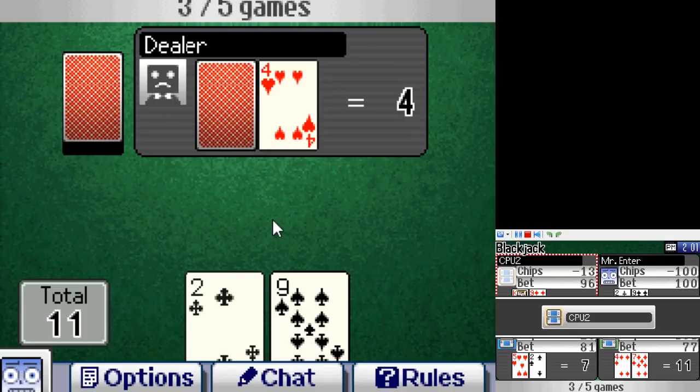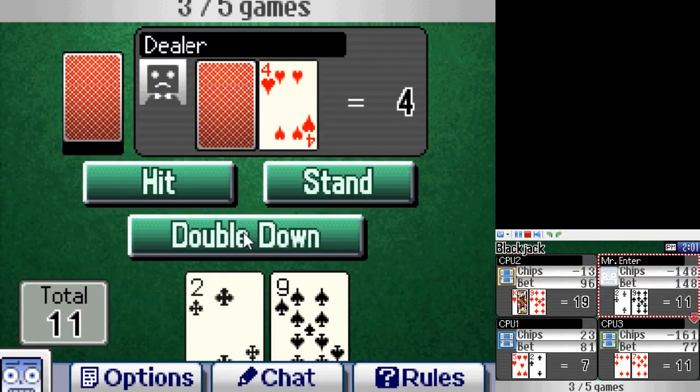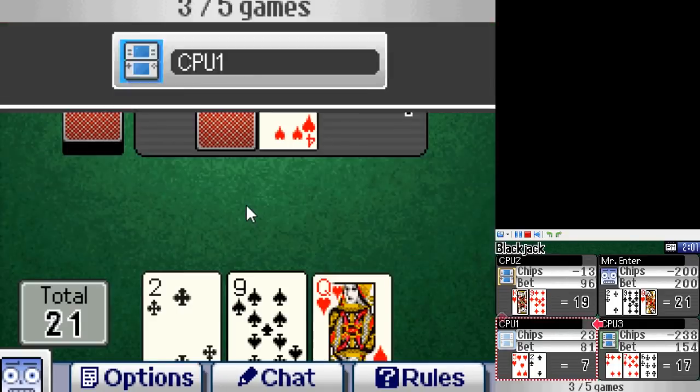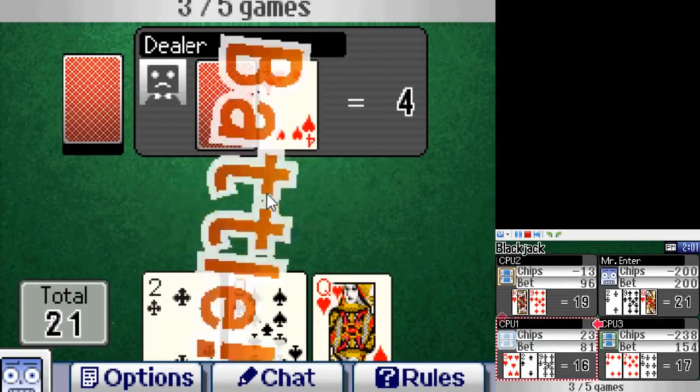Game 16 is Blackjack. Clubhouse Games has simulated gambling, which is why it's rated E10, or 12-plus in Europe. The only other thing to note about Blackjack here is that the game uses negative numbers, so you can bet more chips than you have, and at the end the highest number just wins.